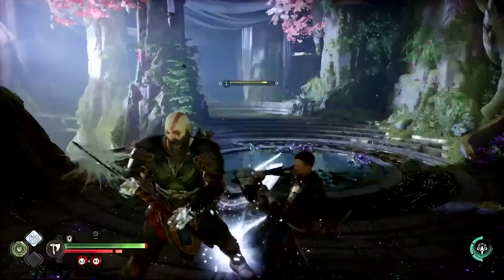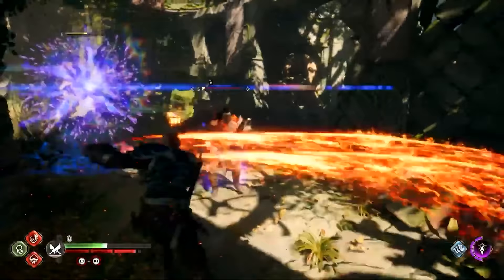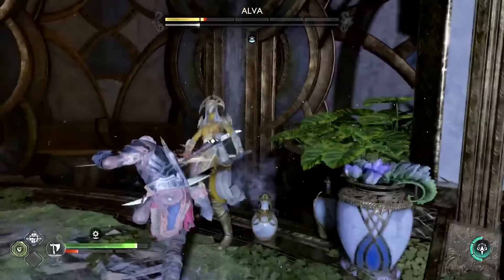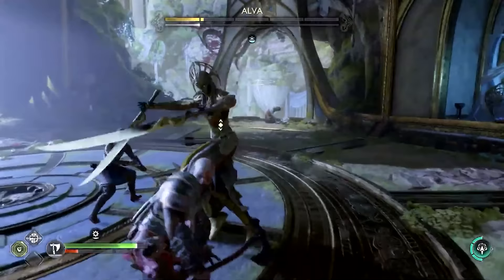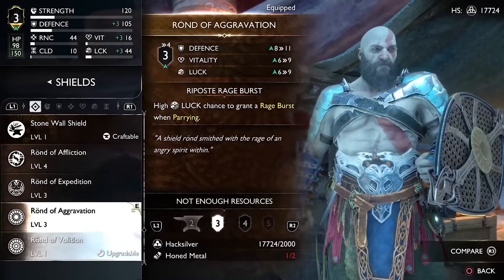Shields will play a much bigger role in overall combat, greatly rewarding proper parrying while introducing cool twists — like the ability to double-tap L1 to interrupt charged-up enemy attacks indicated by blue-colored rings. There are two main types of shields you can use, but many more can be crafted as you progress in the game.